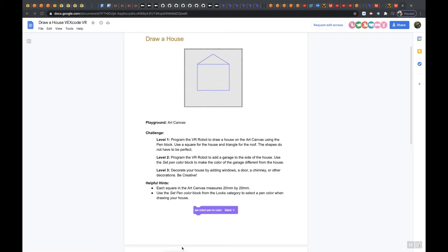Alright class, we're going to work on Level 3: Draw a House. The playground you're going to use is Art Canvas. Level 3 says decorate your house by adding windows, a door, a chimney, or other decorations. Be creative. I definitely want you to add one door, two windows, a chimney, a garage, and I want you to park your robot in the garage.